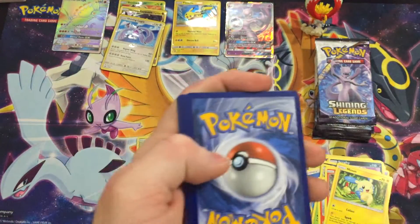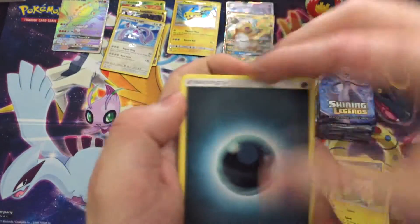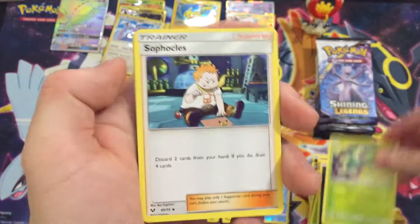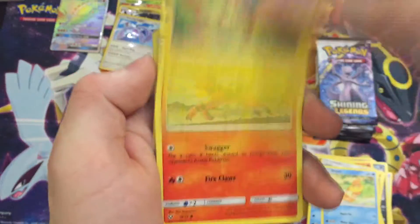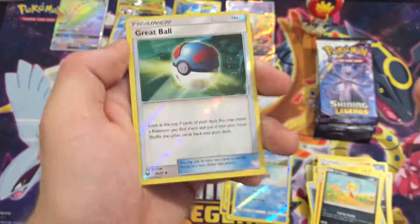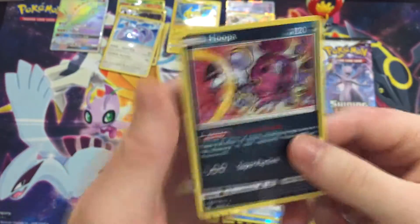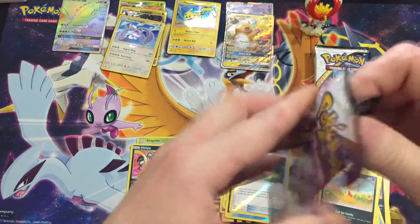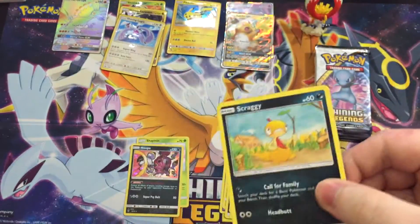Alright, fifth pack and we're still hitting spicy stuff. Can we hit an Entei GX? What about a Zoark? Let's get a full art. Maybe — or maybe not. Has anyone hit the triple before? Let us know. Great Ball — okay, here it is. Hoopa — still good, got the foiling. So we didn't hit the triple, but that's alright. We're still going; we got a shining already — that Shining Mew as well.